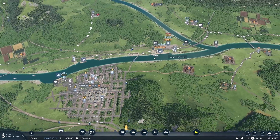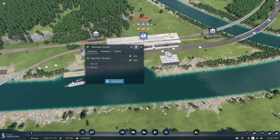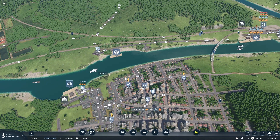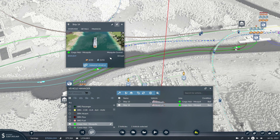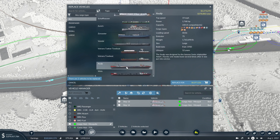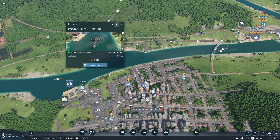However, over here at this harbor, we have tons of food and tools waiting to get shipped to Mesquite. I think this is simply due to lack of capacity. We've had these boats for a while, and I believe we've unlocked some bigger ones — 220 capacity compared to the 210. So we can just replace these two boats and get double the capacity. We will have to keep an eye on the trucks down here and make sure they can handle the increased load.